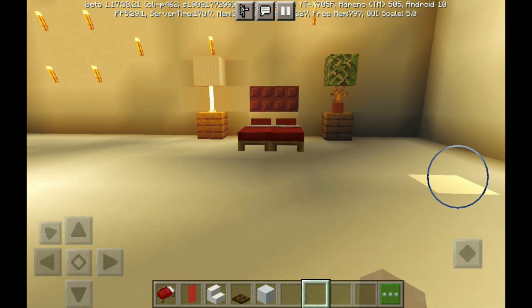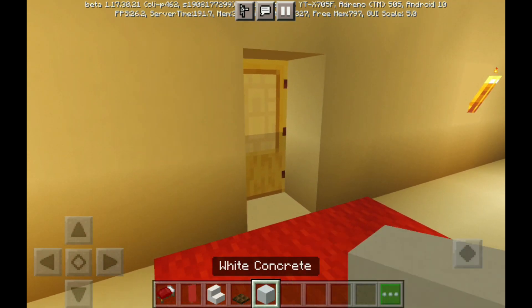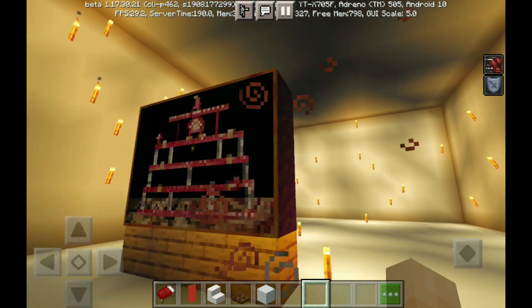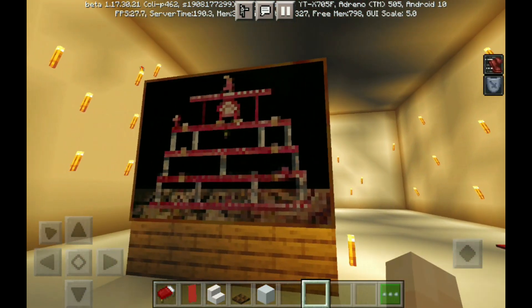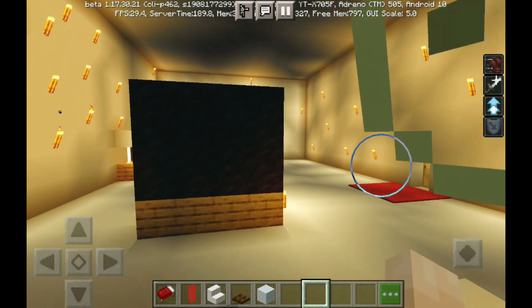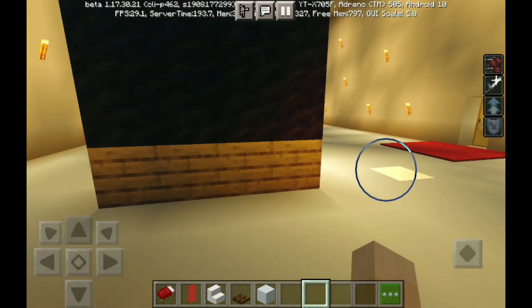This is how it will look. Okay, let's make here. And here is the TV — I don't like what's on the TV, let's break it. Okay, let's go to the kitchen.